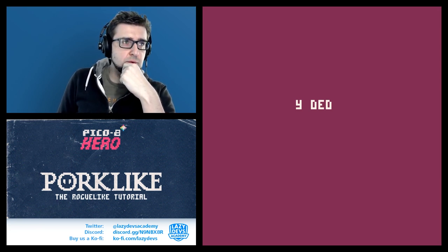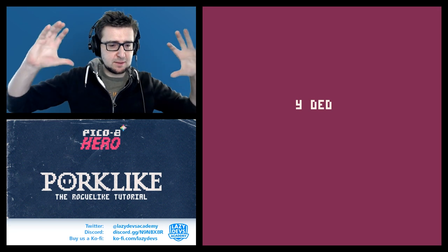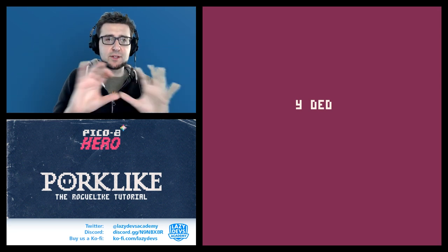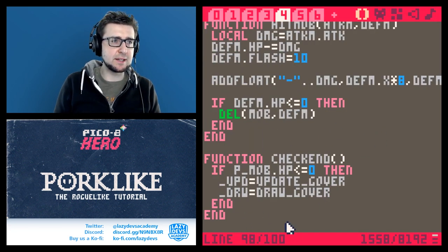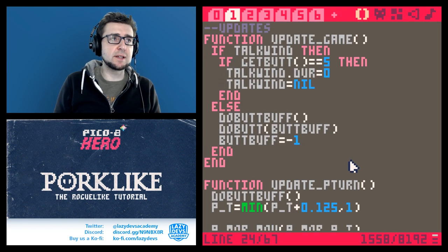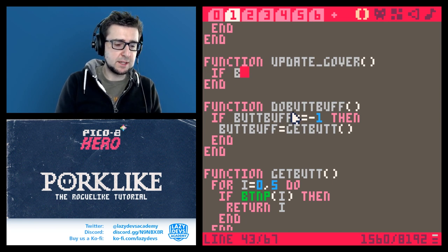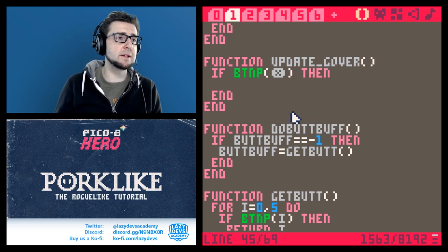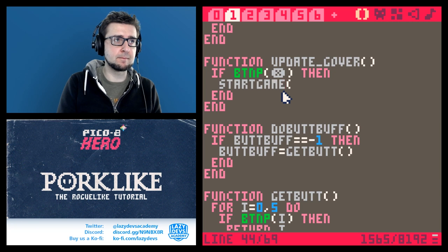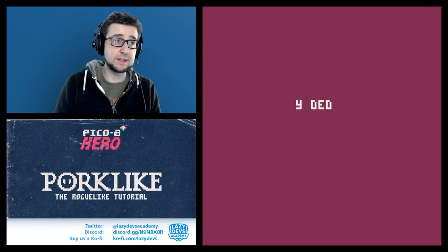So what happens when you die? I do want to show an actual screen, but I don't want a summary that disturbs gameplay — just a simple 'you died, press a button.' For the update_gover function, we'll go with btnp(5), and when you press the button we just call start_game to restart.